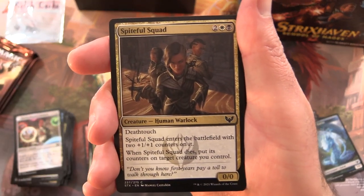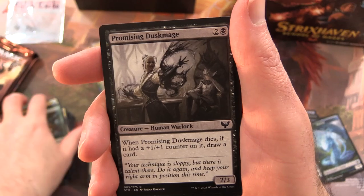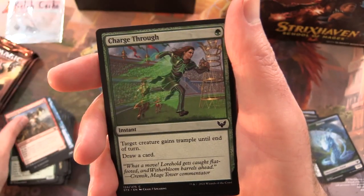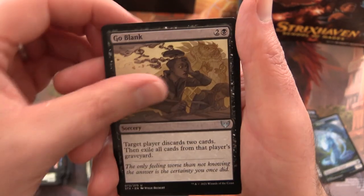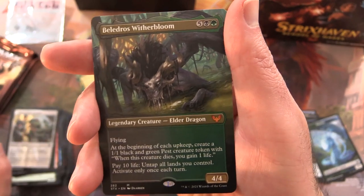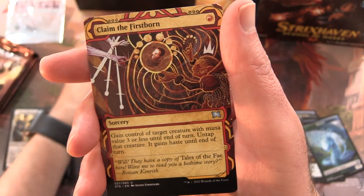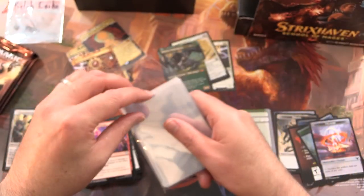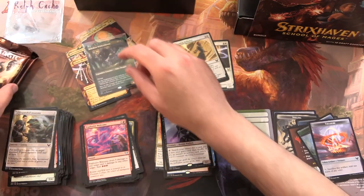Pack seven: Spiteful Squad, Silverquill Pledge Mage, Needlethorn Drake, Spined K-Rock — a lot of crocodiles in here — Promising Dusk Mage, Expel, Barog Befuddler, Pillar Drop Warden, Charge Through, Expanded Anatomy. Uncommons: Necrotic Fumes, Go Blank, Explosive Welcome. And a Mythic — and it's not just any Mythic, but a borderless art Belladross Witherbloom. Awesome — we'll sleeve that as well. Claim the Firstborn from the Mystical Archives, and a Secret Lair card. I'm actually shocked they haven't announced any Secret Lairs in the last couple of days — that must mean they're overdue.